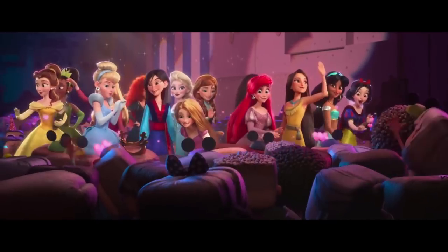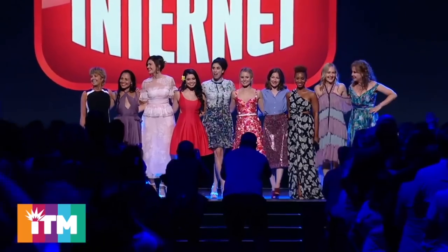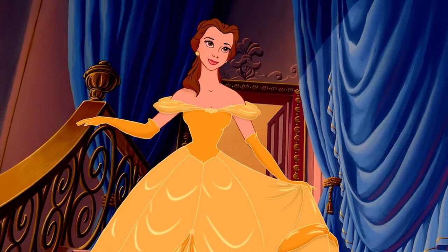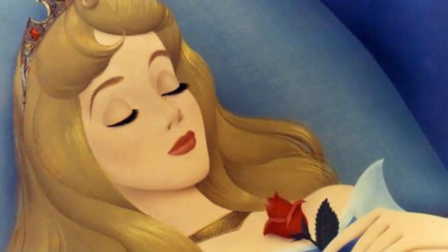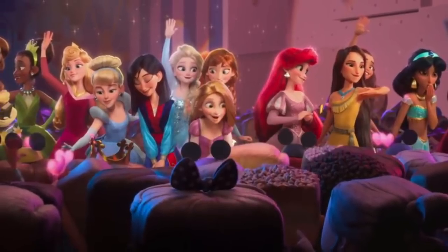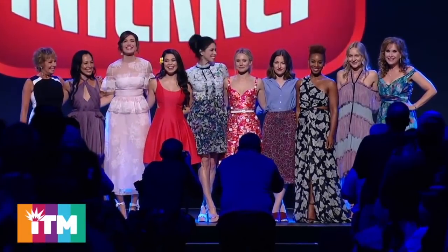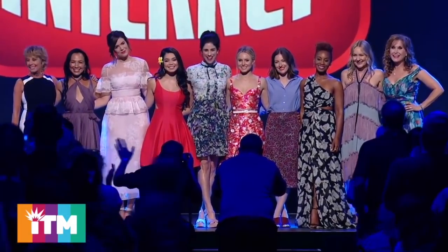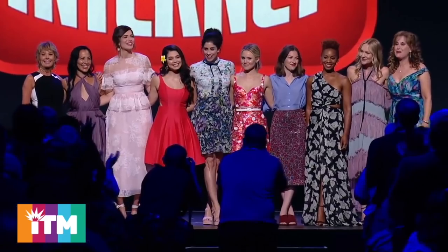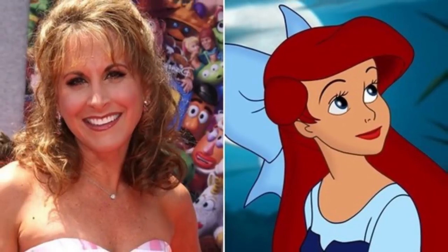When Ralph and Vanellope enter the Disney world, Vanellope is surprised to see all the Disney princesses gathered on stage in a presentation styled like Comic-Con and D23 Expo. We see Belle from Beauty and the Beast, Tiana from The Princess and the Frog, Sleeping Beauty, Brave's Merida, Mulan, Elsa and Anna from Frozen, Rapunzel from Tangled, Ariel from The Little Mermaid, Moana, Pocahontas, Jasmine from Aladdin, and Snow White. Their appearance was revealed at the 2017 D23 Expo, where filmmakers confirmed all living voice actresses would return — including Belle's Paige O'Hara, Mulan's Ming-Na Wen, and Ariel's Jodi Benson.